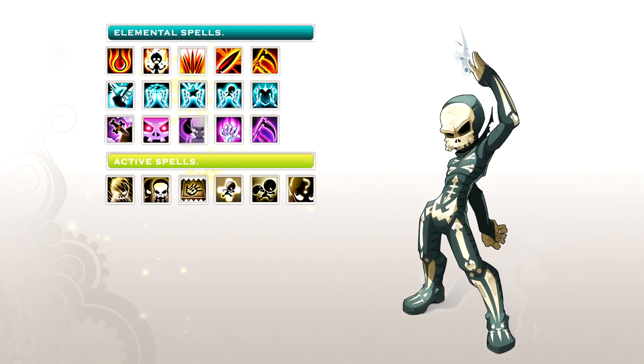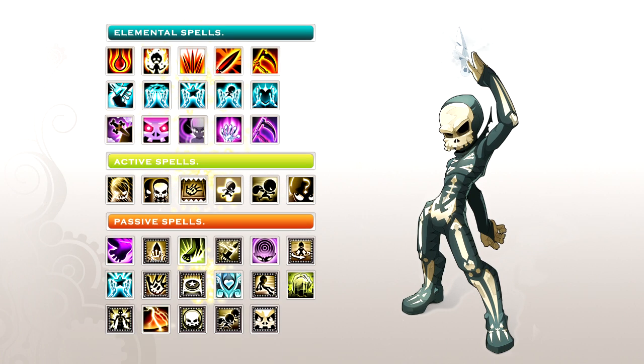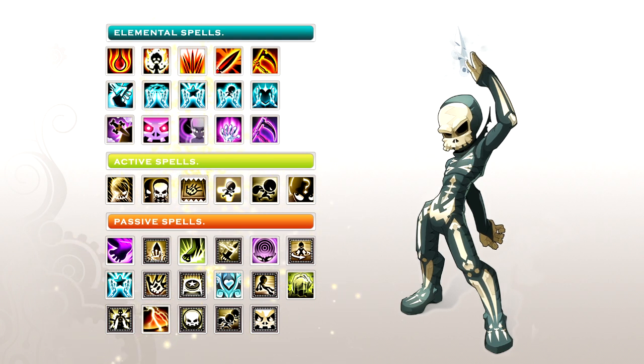If you're new — and by the way, welcome — you'll notice that you start with only one active spell. You will have to gain experience to unlock the next. And finally, we come to the passive spells, and just because they're passive doesn't mean they're sitting there doing nothing. Far from it. They allow a character to boost their damage or add additional effects to the character's other spells.